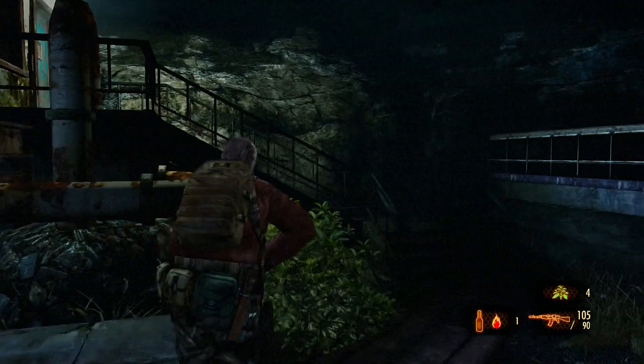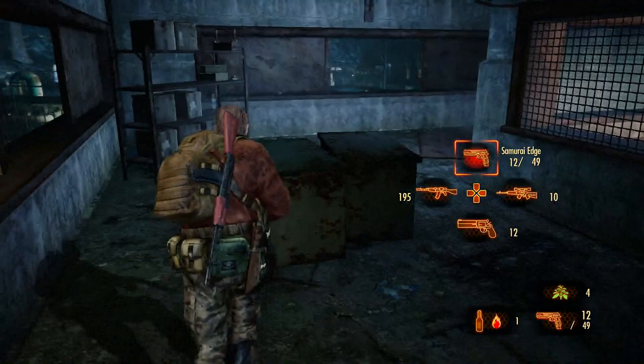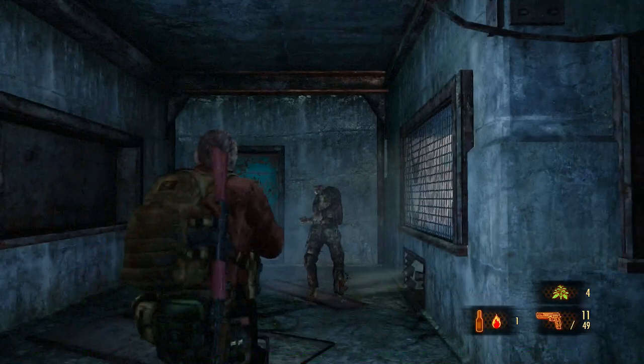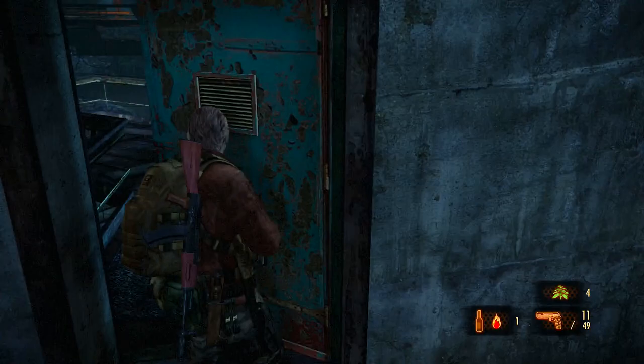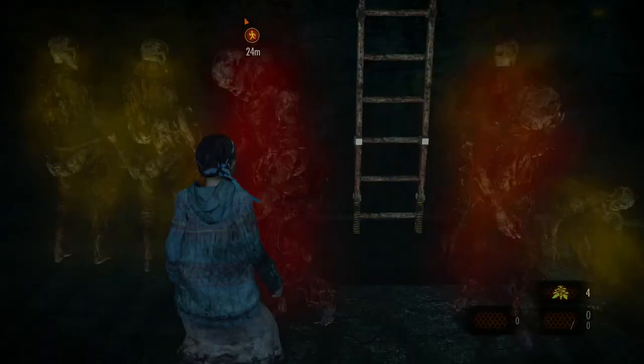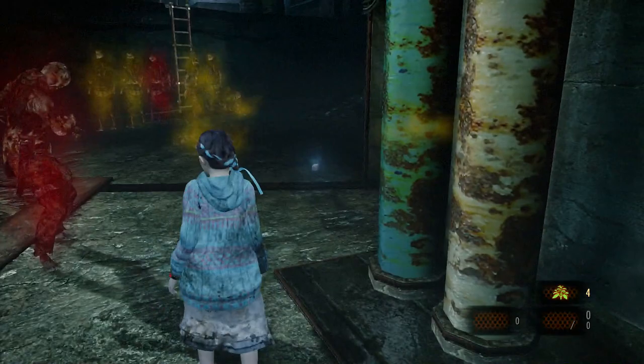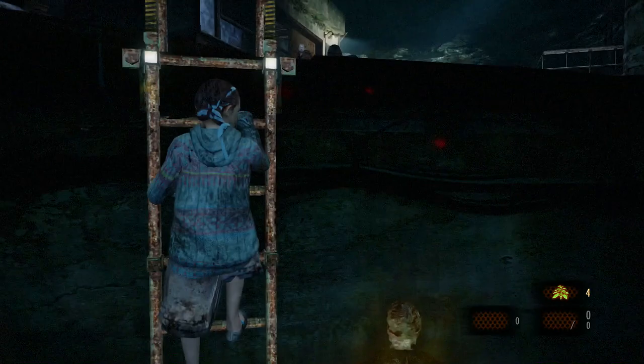You have plenty of time to conclude this chapter. Like I said, this chapter is the opposite of Claire's chapter in terms of length. Take care of this guy. I ordered Natalia to come with me — where is she? Natalia, where are you? Oh great, she got stuck. This is the problem of having an AI partner. While you can dodge these enemies and escape them, the AI isn't capable of making the same decisions.